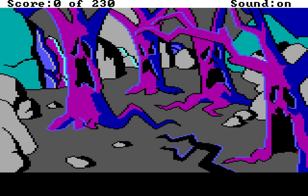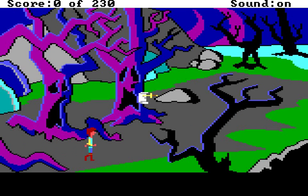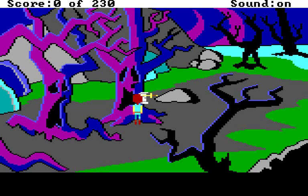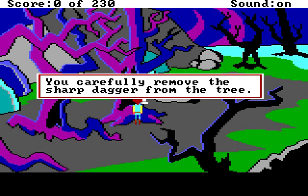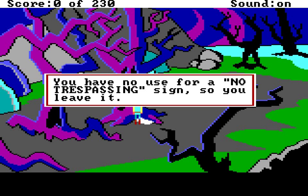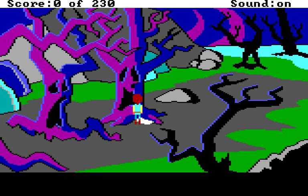These trees look quite interesting. Let's walk through the mouth of that one. Someone ruined a perfectly good piece of paper with a dagger - how rude. You look at the tree and see a dagger holding up a no trespassing sign. You carefully remove the sharp dagger from the tree. The no trespassing sign is lying at the base of the tree. You have no use for a no trespassing sign, so you leave it here. Come on, Taryn - that's just littering. You should at least take it back and recycle it.